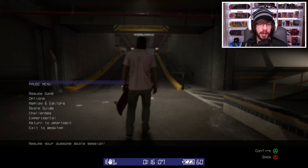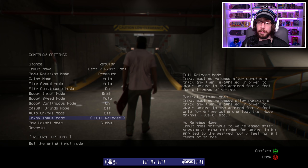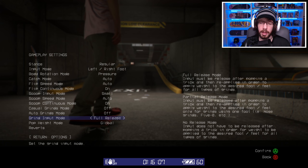I'm definitely going to be skating more of this in later videos. I just want to show some extra features. Let's go to the options menu under gameplay. Now you have grind input mode: full release mode, partial release mode, and no release mode. Full release mode means input must be released after popping a trick and then reapplied to apply weight to the desired foot for all types of grinds — basically the same way you've already been playing.